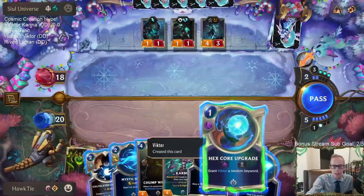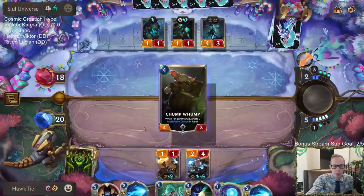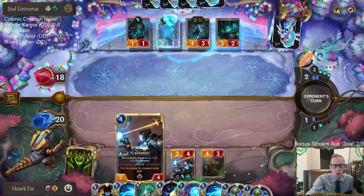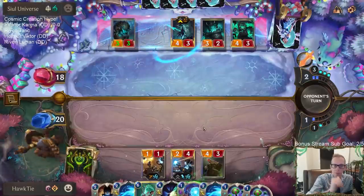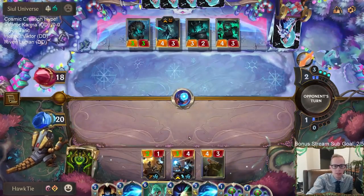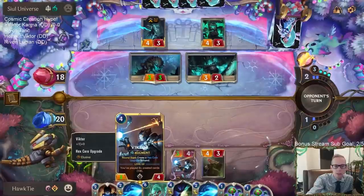This slow speed is creating the keyword — let's play Chump Wump first. What's great about the Mushroom Clouds being burst is they're burst, you know, adding power to these cards. Let's grant Regeneration and Elusive.